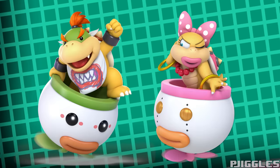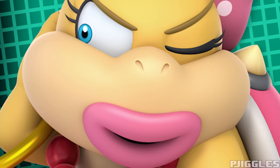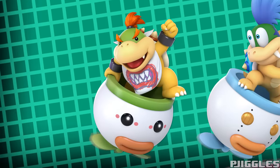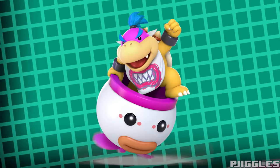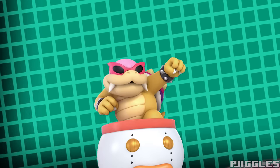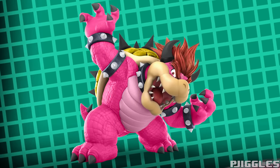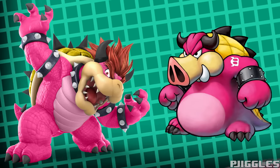Bowser Jr. has Wendy as an alt, and as we all know, Wendy is just the greatest Koopaling, right? Well, since all seven of his alts are the other Koopalings, he's the only character in the game that doesn't have an alt that is simply a recolor. This is absolutely not a bad thing, but because of this, Bowser Jr. just always looks bad with a different color. So Roy is now officially Bowser Jr.'s pink alt. At least his dad has alternate colors, so we can give Bowser a pink alt just fine. I based this one off of Midbus from Mario & Luigi: Bowser's Inside Story, who is kind of Bowser's rival in that game. I mean, it only makes sense. Rest in peace, AlphaDream. I will forever love you.